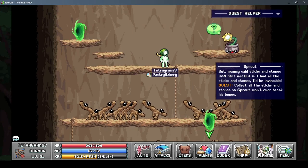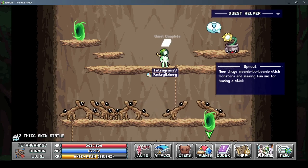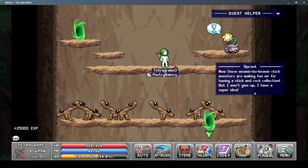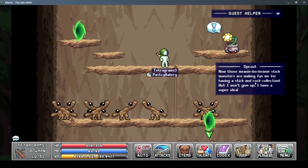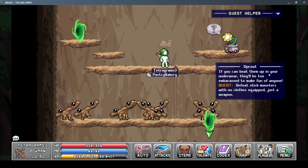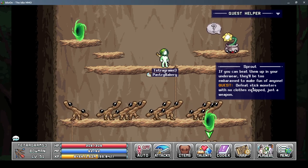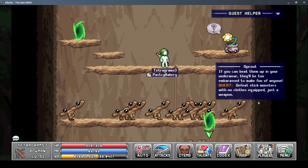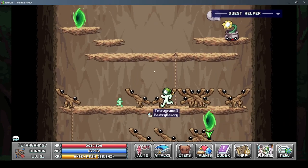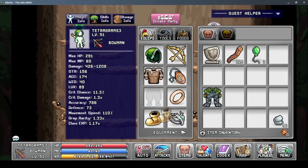'Mommy said sticks and stones can't hurt me - if I had all the sticks and stones I'd be invincible!' So we give them that. 'Now those mini bow beanie stick monsters are making fun of me for having a stick and rock collection. I won't give up - I have a super idea! If you can't beat them, go in your underwear and they'd be embarrassed to make fun of anyone. Defeat stick monsters with no clothes - equip just a weapon.' That's impossible! If I take off all my equipment I have zero defense!